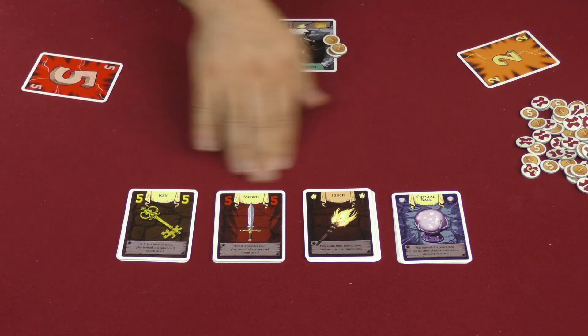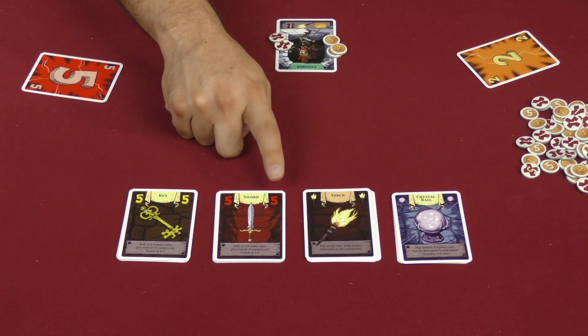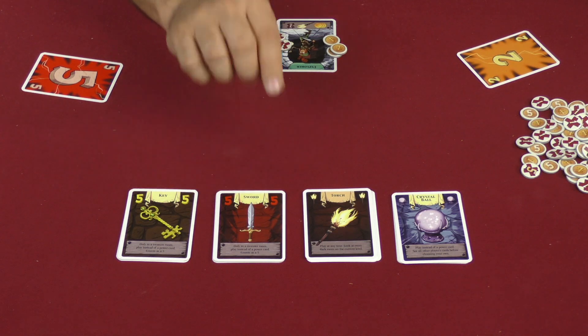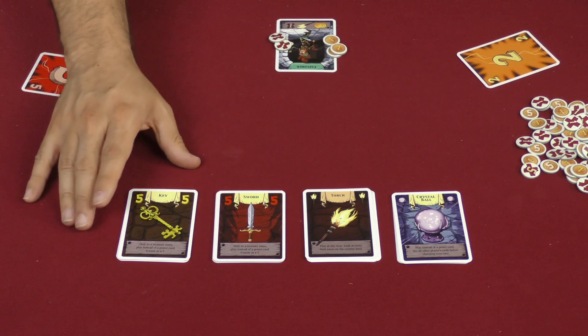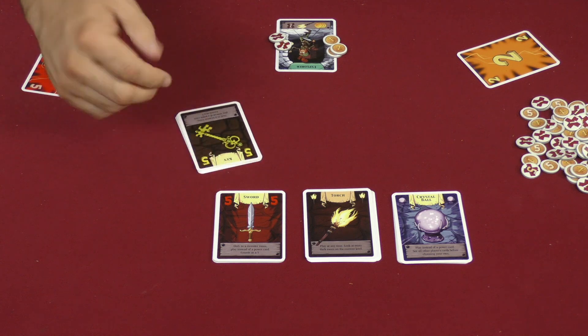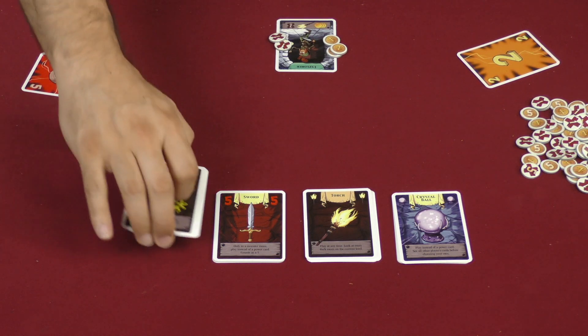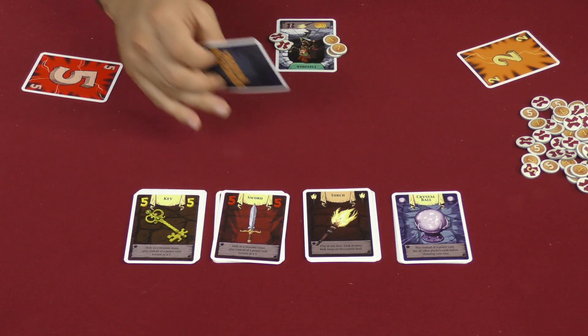The special cards — the Torch and the Crystal Ball I've already explained. The Sword is a Strength 5 card for combat, and the Key is a Strength 5 card that counts towards opening up treasure rooms. So if you play the Key in a treasure room, it's as though you played a five.